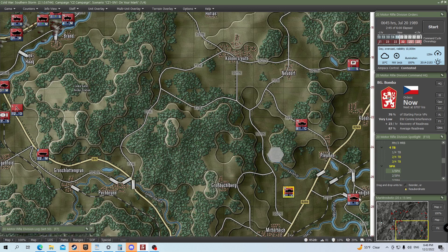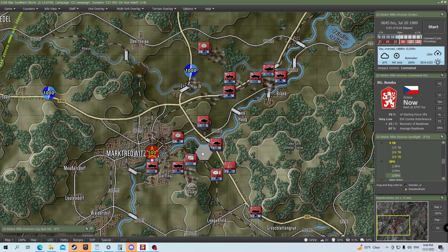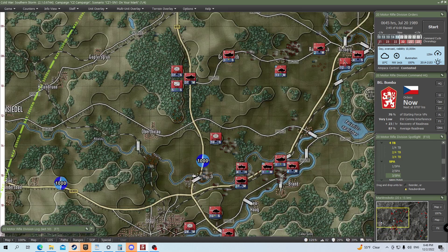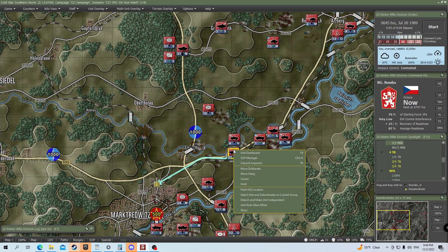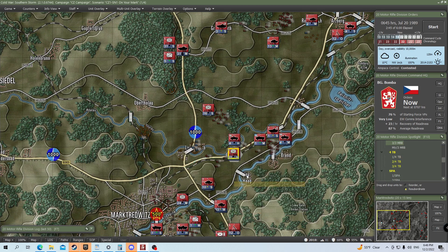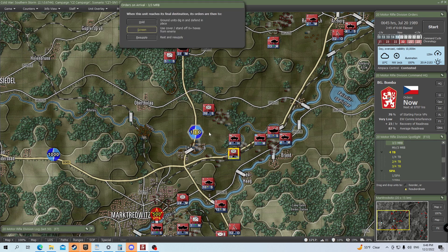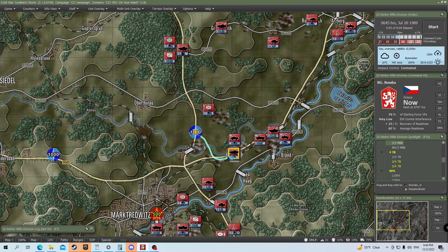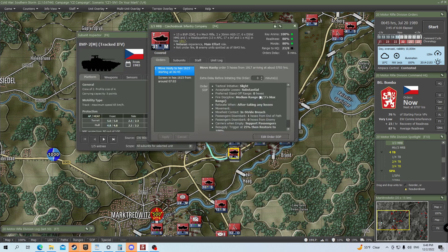We could also do counter-battery, so if we take shots from enemy artillery we will return fire at that same artillery. I don't think we're going to have to do it, but you can see our range is quite extensive. I'm actually going to hold with these units and take our mechanized forces to send them to screen. Let's take a closer look here — subunit inspector — BVPs, nine mechanized rifle, 30 millimeter AGS. These are BVP-2s, tracked IFVs, with men inside.